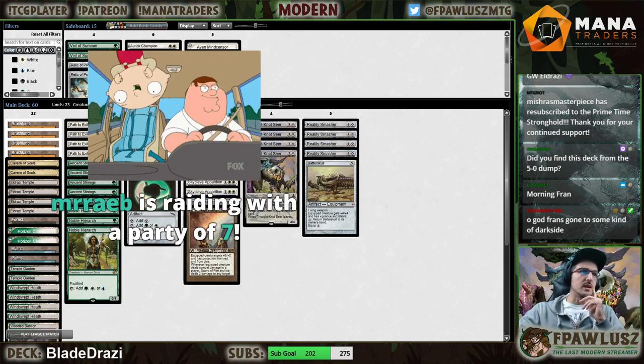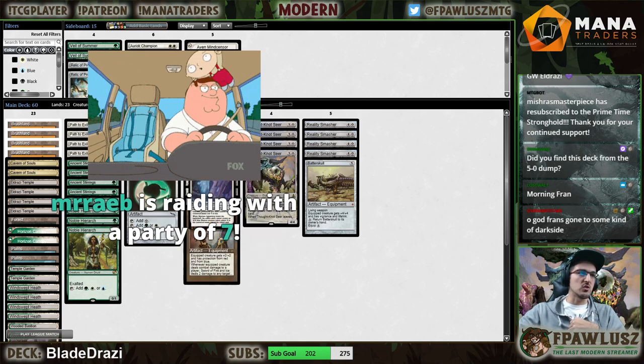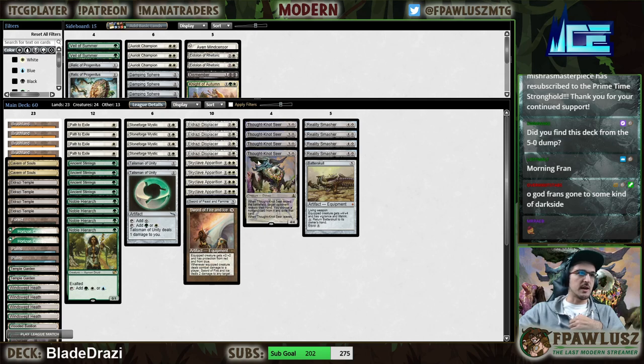The interaction between Displacer and Apparition is extremely powerful — not only because you get to kill all of your opponent's permanents, but also you give your opponent tokens, and then Displacer just immediately kills them for free. So it can potentially be kind of a big deal.